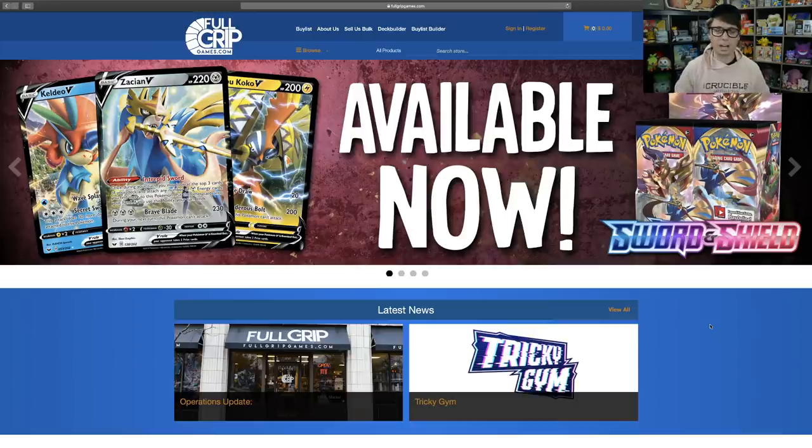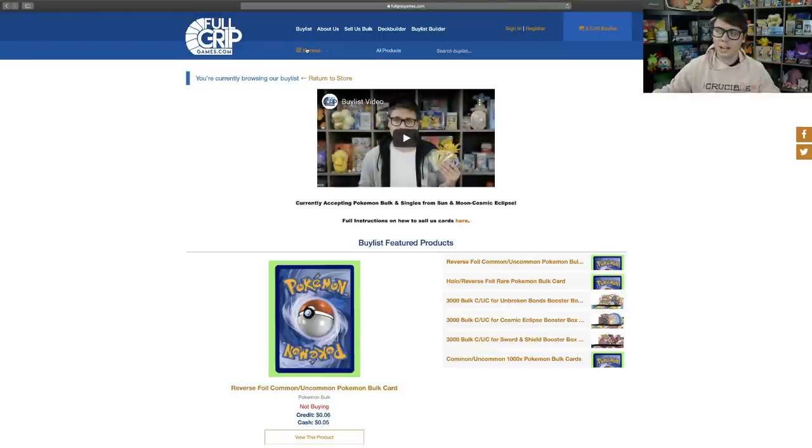This review is going to include all of the cards from Japan's Rebellious Clash set. Before I get to the review, let's head on over to fullgripgames.com. If you're looking for a little bit of extra cash in your pocket, it's never been a better time to sell your cards to Full Grip Games. You can click on the Buy List tab up in the top left corner, fill out the Buy List with the cards you want to sell, submit it, we approve it, you send us the cards, and we send you the cash. Shopping with Full Grip Games directly supports the content I create here on Tricky Jim, so thank you all so much for your continued support.